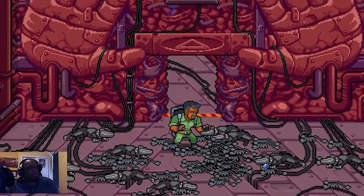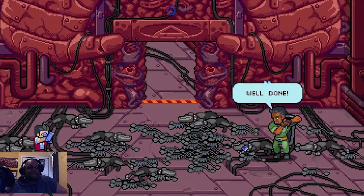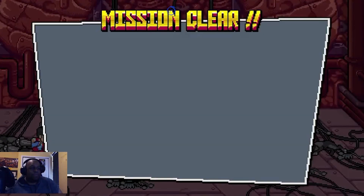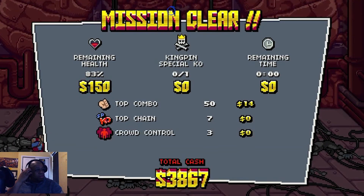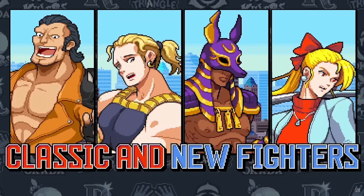If you had trouble fighting Anubis, here's what to do: use the dogs or use the scorpions in the end phase. Hit that like and subscribe button, share your thoughts on Double Dragon Gaiden. Check you later — Beast out!